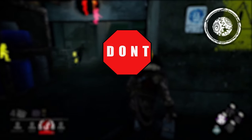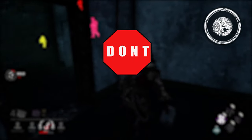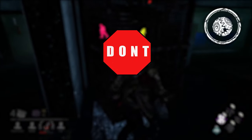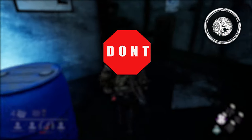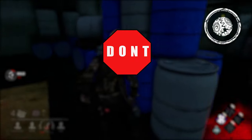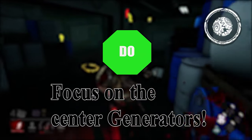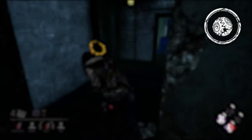As a survivor, don't create a 3-gen. 3-gens are endgame situations where the last three generators are in close proximity to each other. This can be especially deadly if these generators are in the map's center, not only making it easier to control them but also pressuring the entire map. Instead, focus on the center generators. Try to get these done as early as possible. Most of the time, getting at least one or two central generators done will win you the game right off the bat. Perks like Deja Vu make it even easier to prevent 3-genning yourself for the entire game's duration.